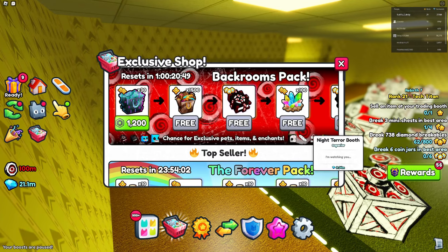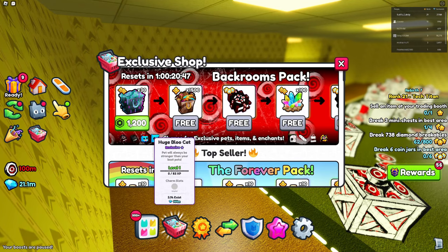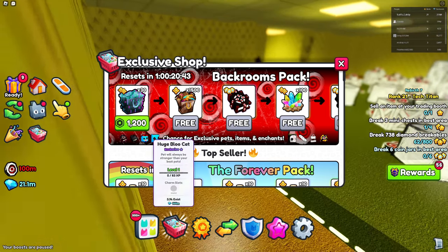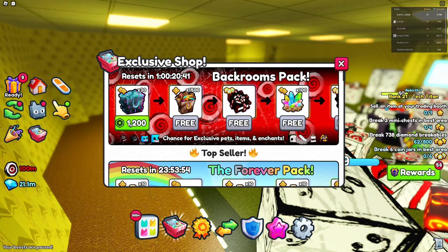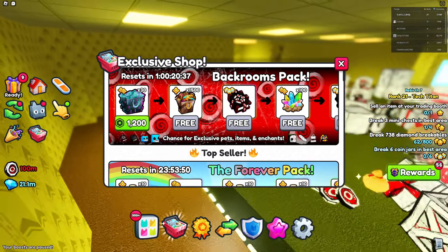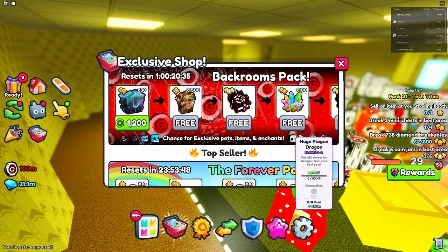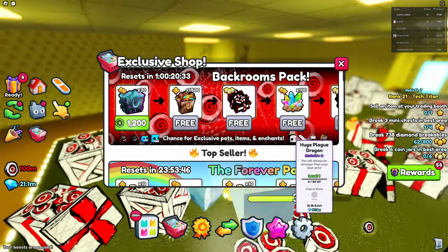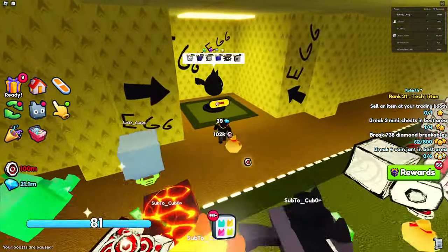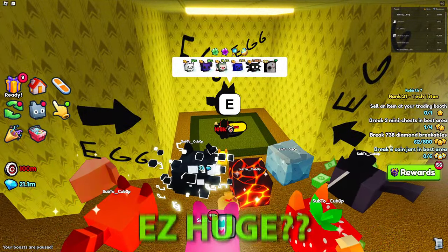In the exclusive shop you can see there are two huges you can collect. The Huge Blue Cat is rarer because you can't collect it from an egg — only from the backrooms pack. But the main focus of today's video is the Huge Plague Dragon, because this one you can collect from these eggs right here.